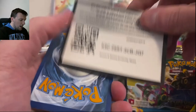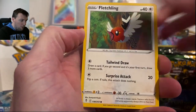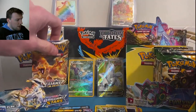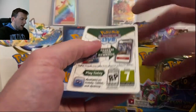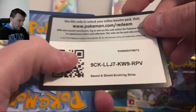Coming up on the channel: a Vivid Voltage booster box, a Charizard booster box featuring packs from Hidden Fates, Shining Fates, Unbroken Bonds, Champion's Path, and Burning Shadows. Still haven't pulled the Rainbow Zard — it's coming. Duraludon V Full Art out of Evolving Skies — very nice, pulled this one before but it's a great-looking card.